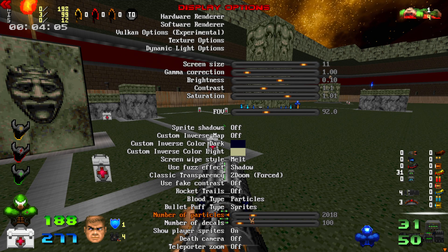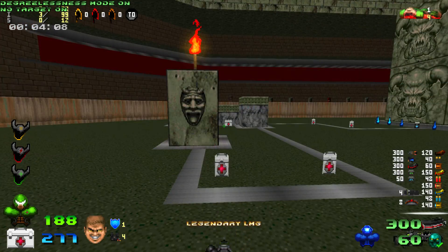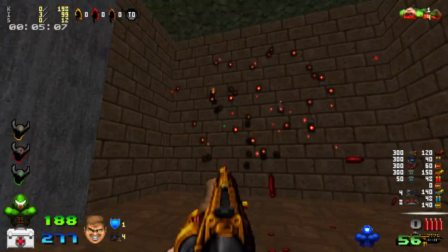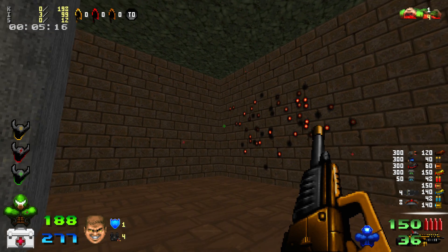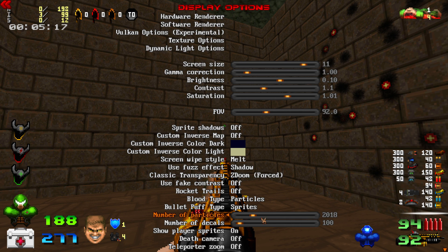I've recently turned down my number of particles to be pretty low and number of decals as well. Decals are these things that stick on walls. I'm going to shoot a bunch on here. When I shoot on this wall, they're going to start disappearing. Do you really need decals? How many do you need to have a good experience in Doom? I've set it to 100. I can probably go lower or turn it off if I really want to maximize performance. It's not necessary.